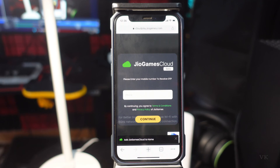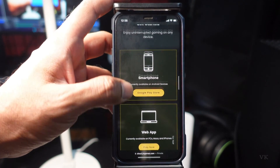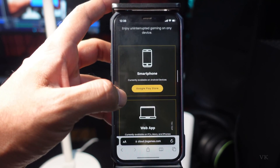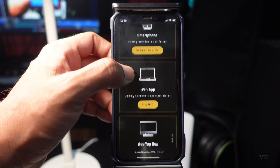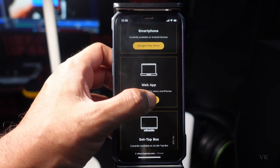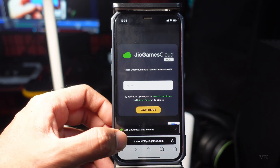You can play on Android devices, PC, or through set-top box, but you should have a Jio number. You can download the app from Google Play Store for Android. If you want to play on iPhone, you can simply use the web app — you need to enter your phone number.